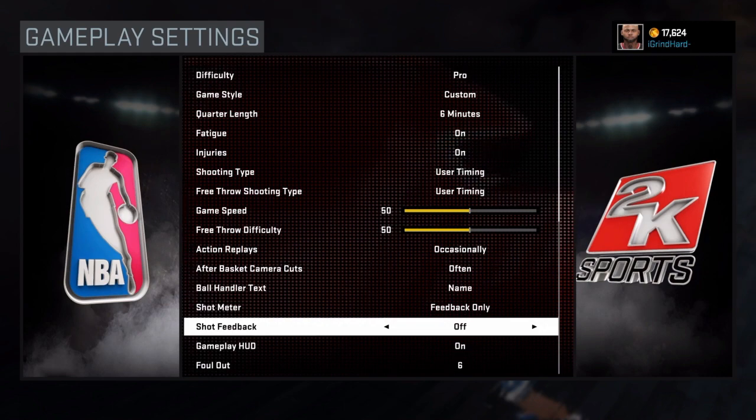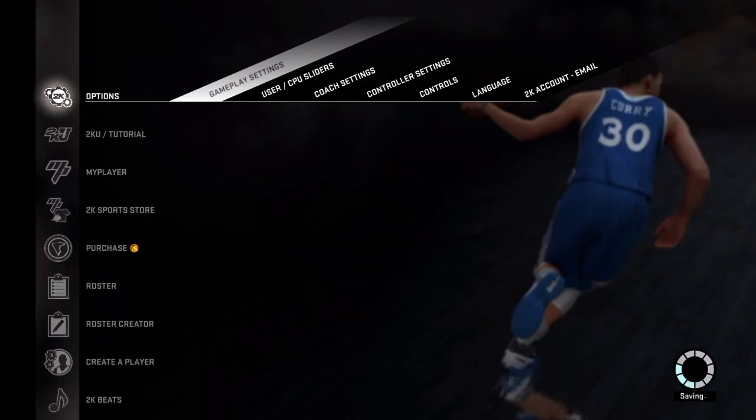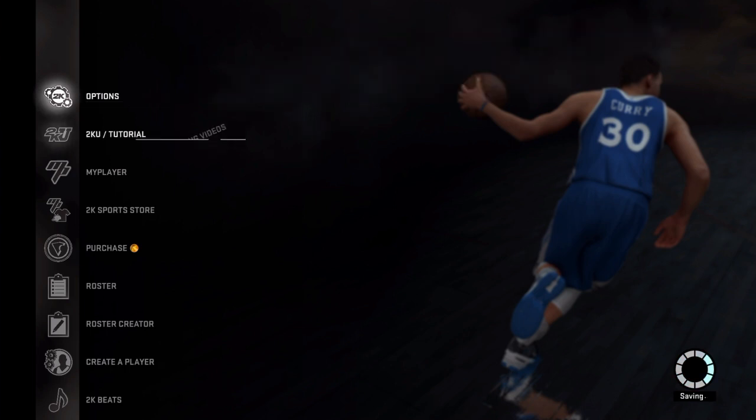So you basically just go from the main menu and put the shot meter on feedback. Don't put it on 'on' or 'off' — put it on feedback.